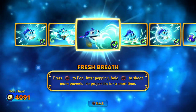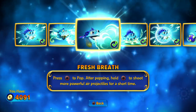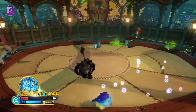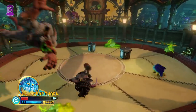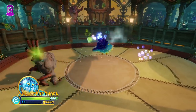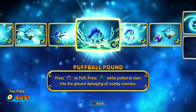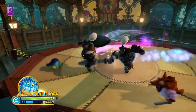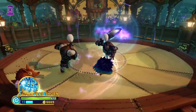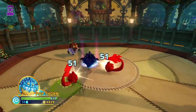The first upgrade increases the power of the small form's cloud breath, which is a lot more important than you might think. The small form's whole thing is that it's small and fast but doesn't do that much damage, so a power increase is very helpful. The next upgrade unlocks one of your third attacks. As you might have expected, both of his forms have separate third attacks.